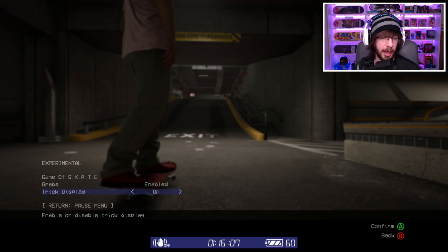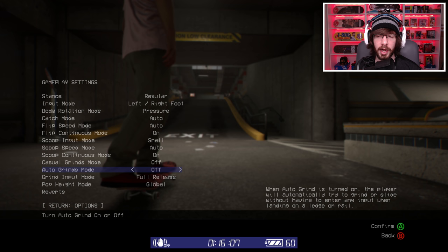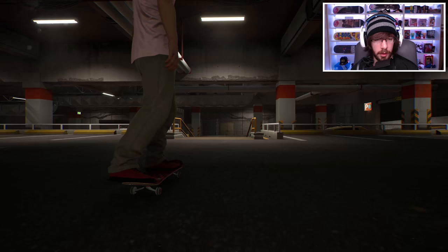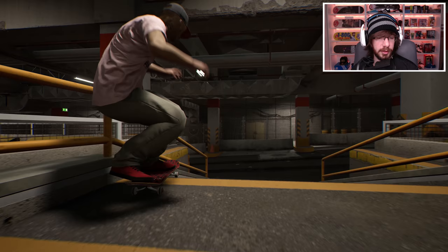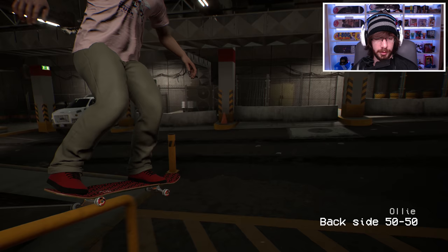Here's where you can turn the trick display on and off. Grabs have always been there — I just have them enabled. Auto grind mode: when turned on, the player will automatically try to grind or slide without any input when landing on a ledge or rail. Let's turn that on. It'll probably work like in Skate — you just rotate into a grind. Let's try it. Got a backside lipslide! I didn't do any movement with the joysticks — all I did was rotate my skater and he automatically landed into a grind. That's pretty cool.